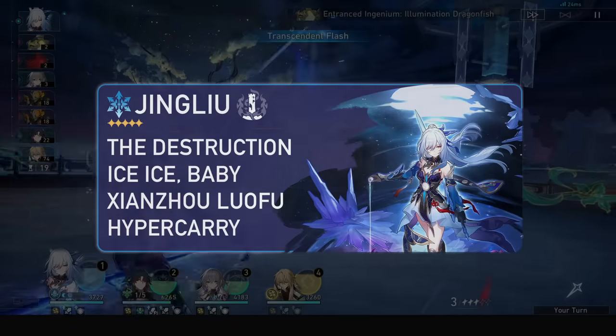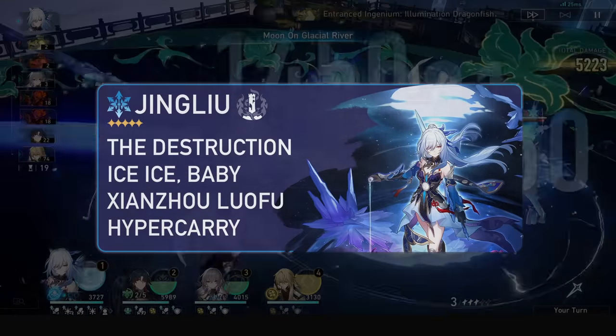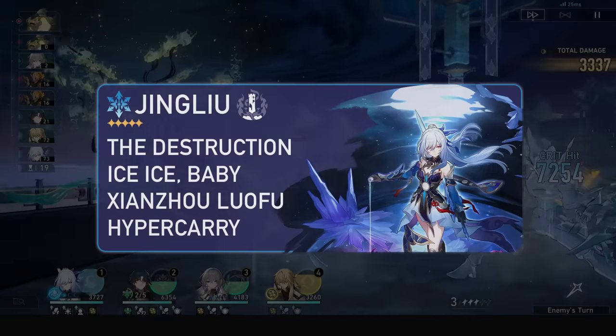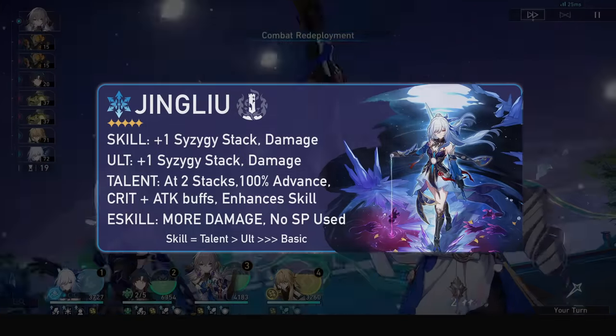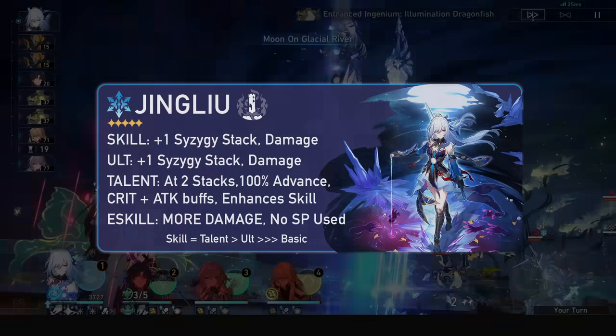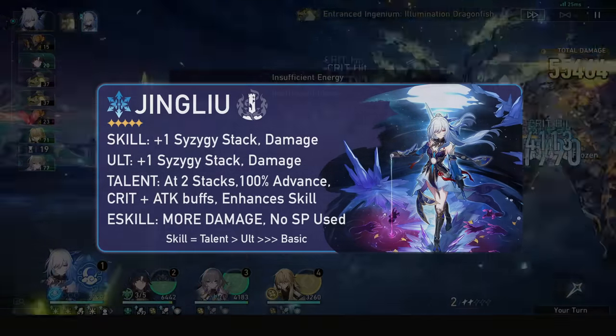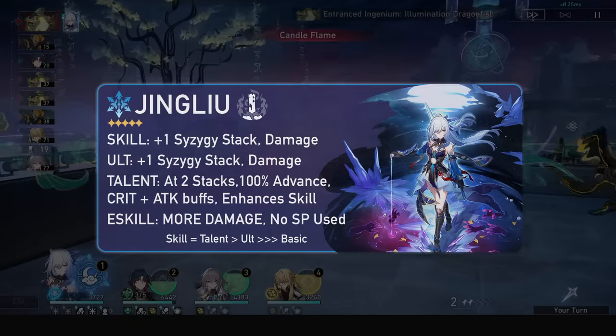She is an ice destruction unit. Her setback as a destruction unit is the fact that she needs to be in her spectral state to dish out her large damage and will also siphon ally HP on top. Her skill and ult will grant her Syzygy stacks, leading her to advance forward and buff herself heavily, and granting her a brand new skill to destroy enemies. You'll want to level up her skill, then her talent, then ultimate, and then you can ignore her basics.